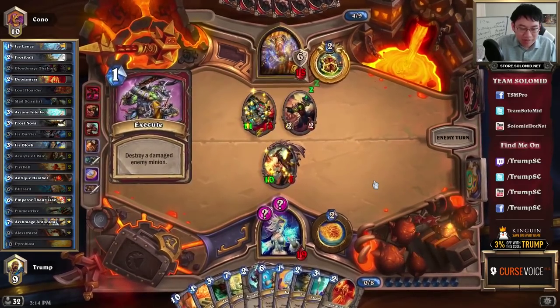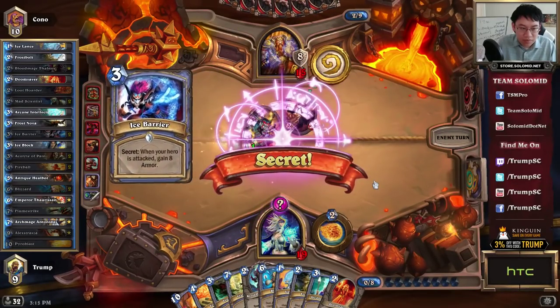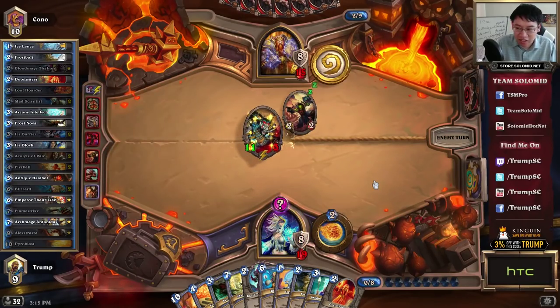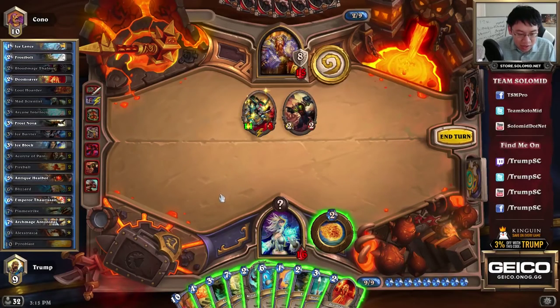I'm burning one more card, but getting out the Alexstrasza is really good. With Arcane Intellect I would use three cards and draw two cards, so that's good. Currently I calculate roughly ten, sixteen, nineteen, twenty-three, twenty-six damage available.